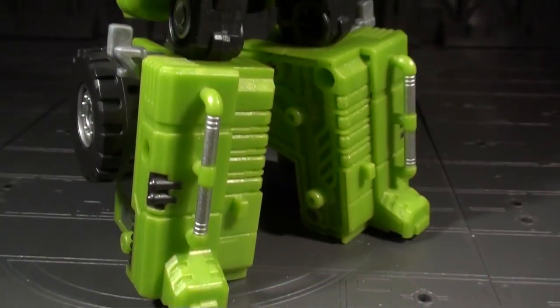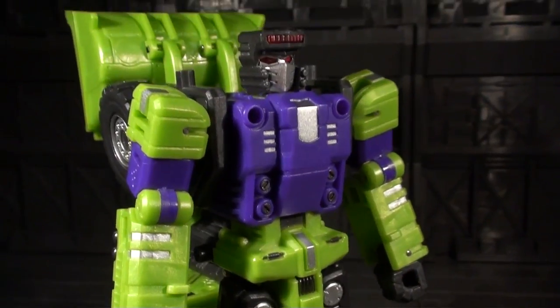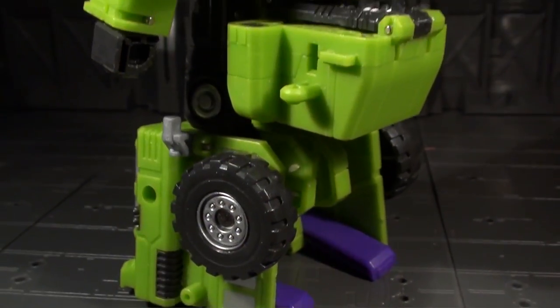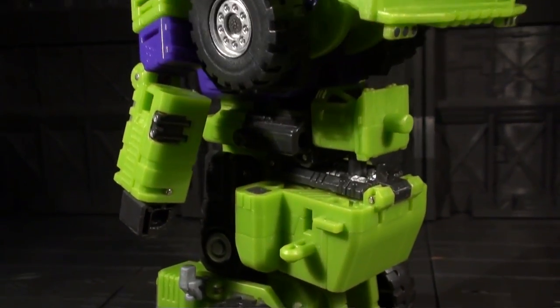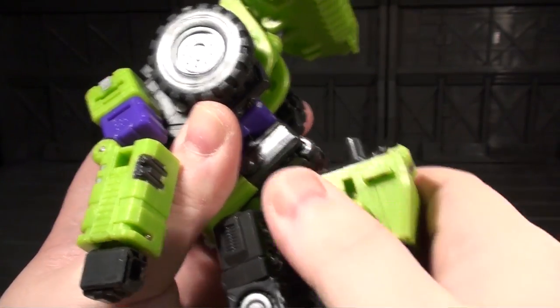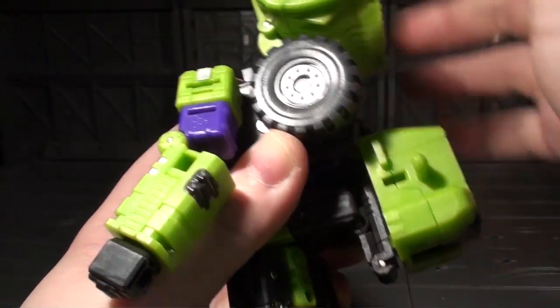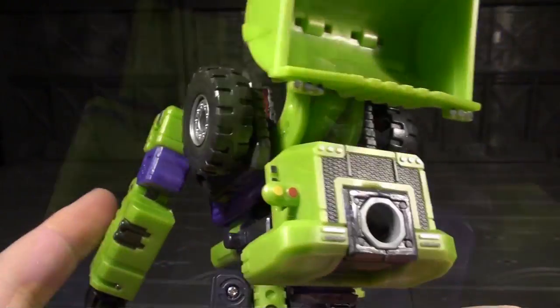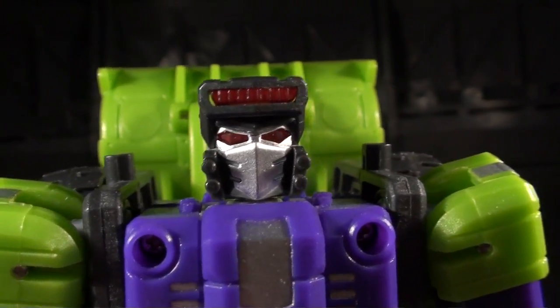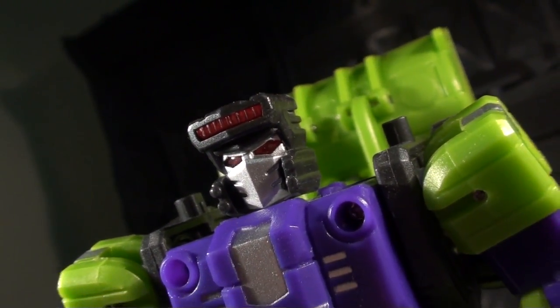Structor's got a lot of scrapper in him, looking extremely G1 with a bunch of added surface detail. From the rear, things get a bit less nostalgic as his enormous three-tiered backpack covers up most of the view. There are a bunch of methods that collectors have figured out for compressing those things further, but I usually leave it in its base configuration to avoid parts-swapping the cockpit. Thanks to his huge heels, Structor doesn't really topple backwards very much, but aesthetically it's very hard to ignore.